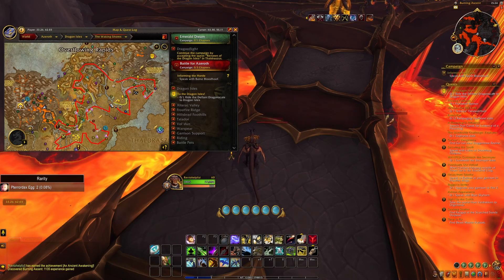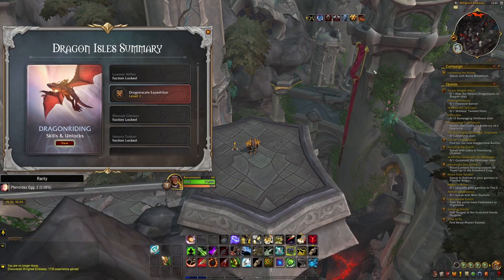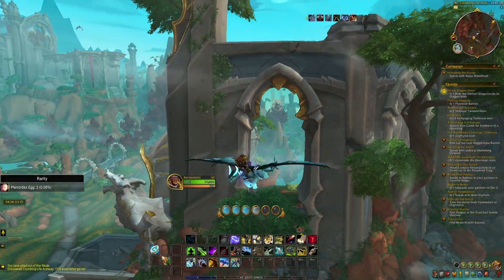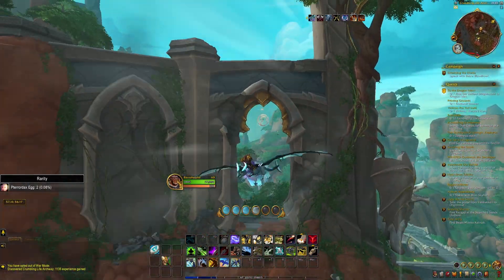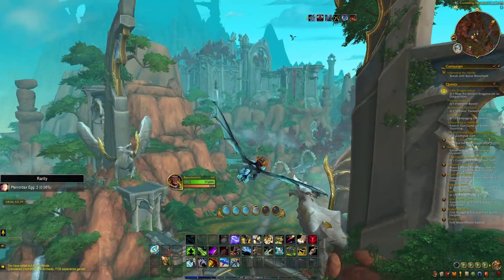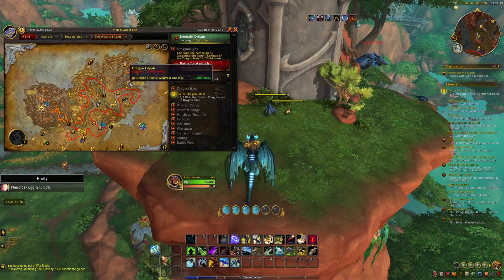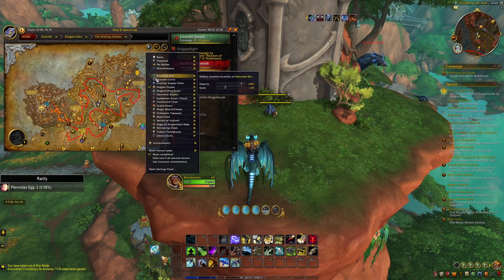Once you've done that, you'll probably want to look into dragon riding talents. Dragon riding talents can be acquired in exchange for dragon glyphs. Dragon glyphs are like these gold coins that you can find all around the Dragon Isles, usually in quite high or hard to reach places. All you need to do is go find them and fly through them with your drake. Once you've collected enough dragon glyphs, you'll be able to unlock the dragon riding talents. You can use the add-on HandyNotes Dragonflight to easily see where they all are on your map.